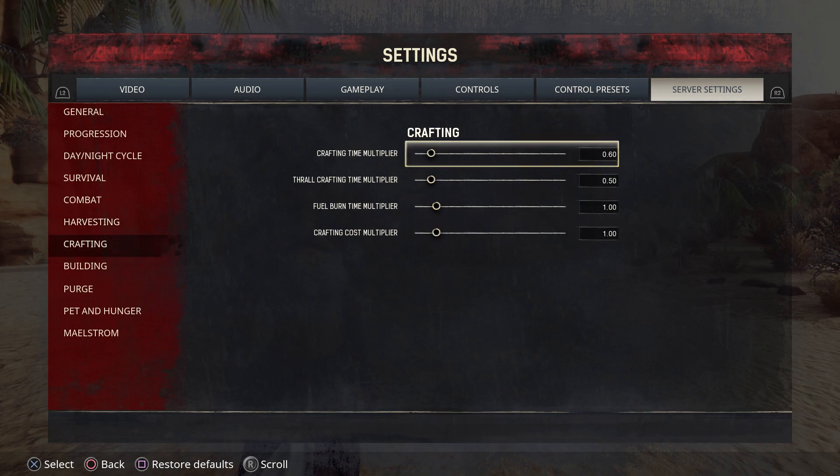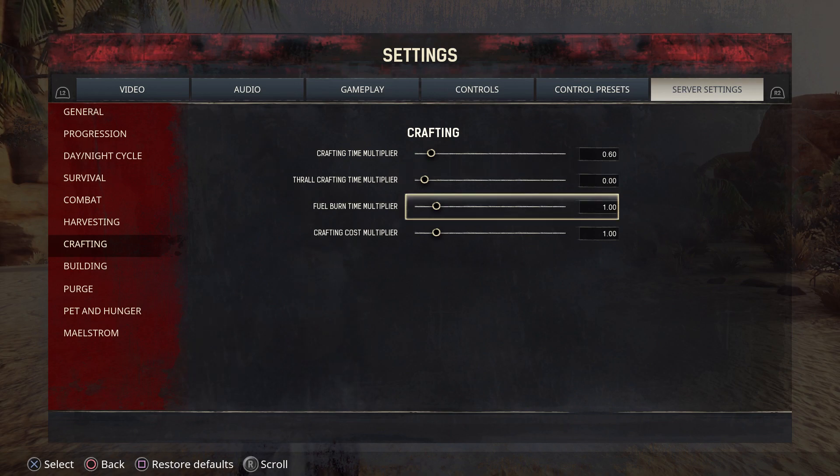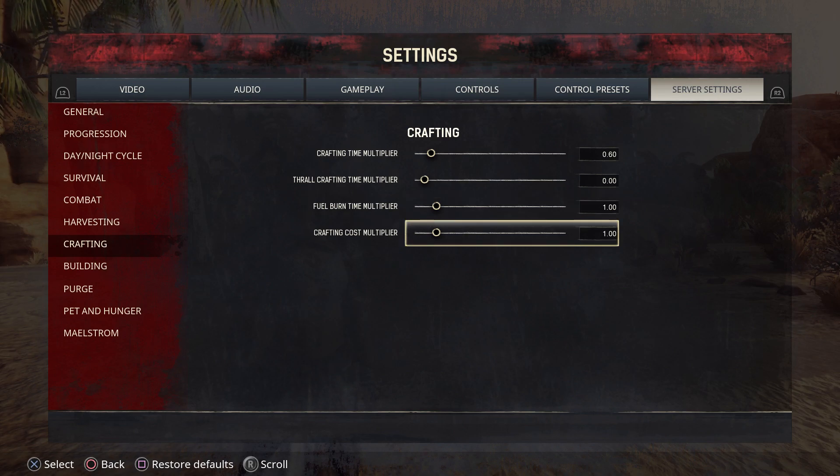Then we go into Crafting. The crafting time multiplier — if you want things to craft slower, move it to the left; faster, to the right. Thrall Crafting Time is really important to understand because this has to do with your Wheel of Pain. If you want it to take less time for that Wheel of Pain to train that thrall, move it to the left and it will be instant. Don't move it to the right — it's going to take forever. Especially with single player, the time is only running when you are playing. That's why I turn it to zero and have it instant — it's ridiculous for a single player to wait that long for a thrall to tame. Fuel burn time is how long a piece of fuel will take to burn in your furnace.